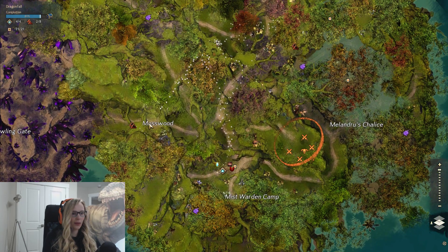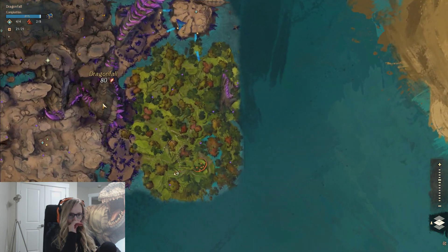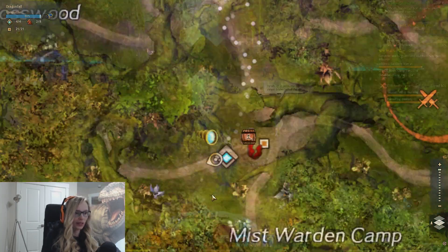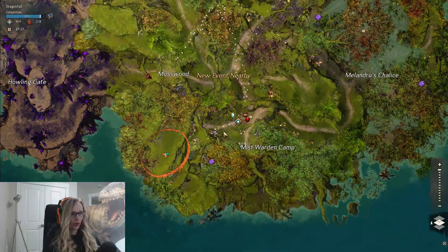Hello everyone. So we are getting the Mosswood Vista — we're in the Dragonfall map, and we're at the Millagric Lost Man waypoint. I'm going to run this twice so you don't have an idea where I'm going.